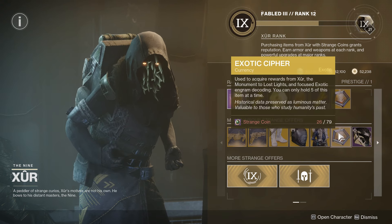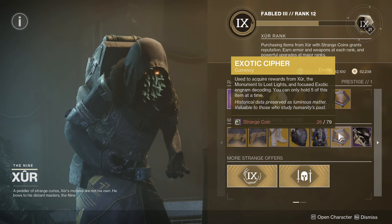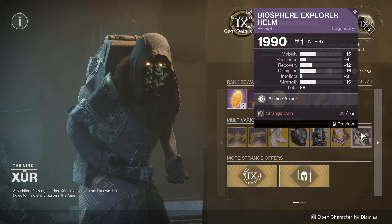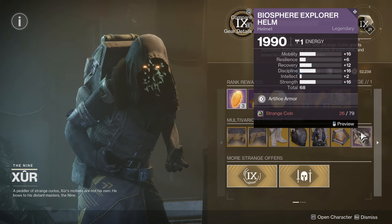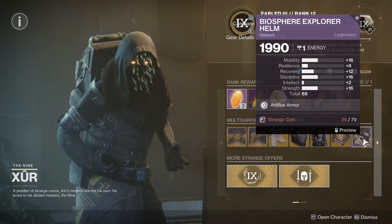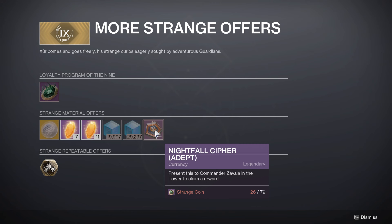No Exotic Class items this weekend. Instead, we do have Exotic Ciphers being sold. Remember, you probably do want to stock up on these for the new season anyway. After that, we have the helmet — one of the new armor set helmets that was introduced for the seasonal activities being sold here as well, 68, too much mobility. Adept Nightfall Ciphers are for sale — this is always kind of a big deal. You get these from Grandmaster Nightfalls, or you can just buy them from Xur. This will absolutely help you get enough Nightfall Ciphers to afford to buy one of the Adept Nightfall weapons from Zavala.